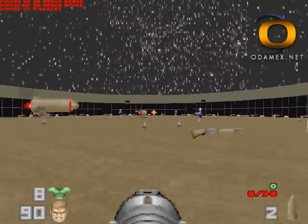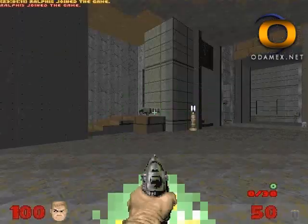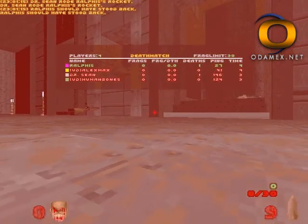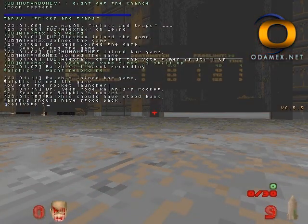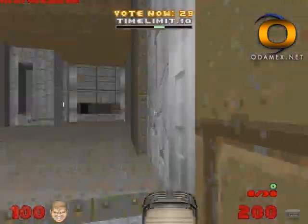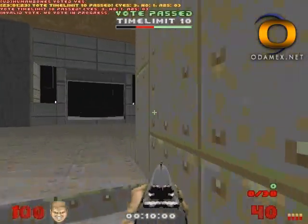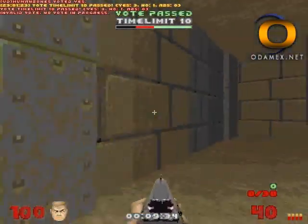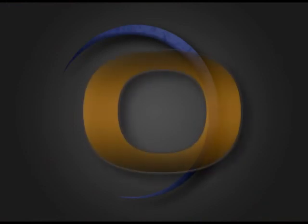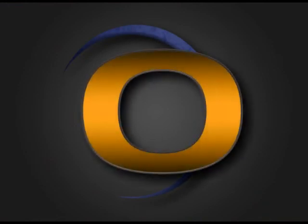These commands require no special modifications from server administrators other than having a map list. Almost 20 years after Doom's release, isn't it about time that players have the ultimate control over what they want to play? That does it for the preview of Odamex 0.6's new voting system — just one of many new useful features in the upcoming version. Keep checking in every Monday for continued previews of Odamex 0.6, as you prepare yourself for the resurrection of Doom multiplayer.